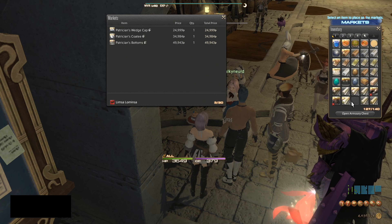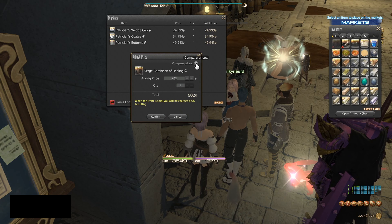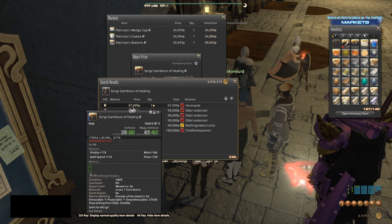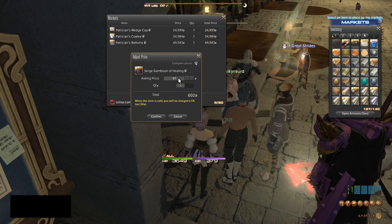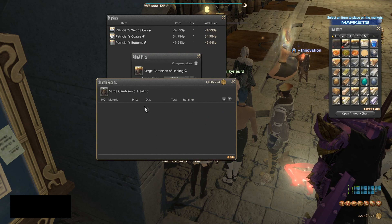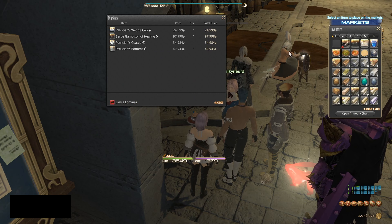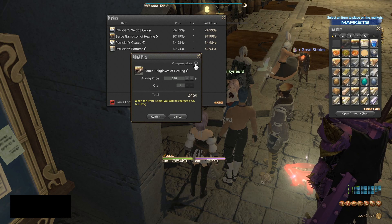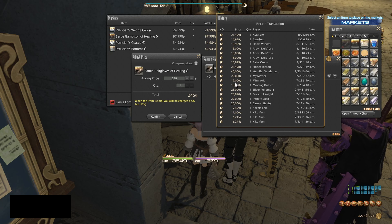I only showed you a few here. If you want, go back and open up my old videos and write down the things that I craft. Try to make sure the items you're doing are above level 45 — like these Patrician Wedge Caps were used in the level 45 job quest — because everything lower than that is really easy to make and any crafter can make them.